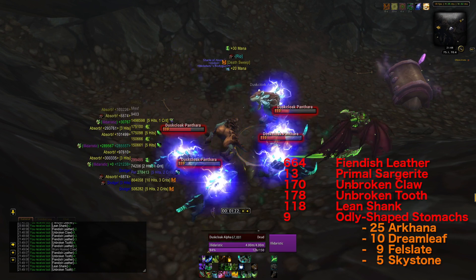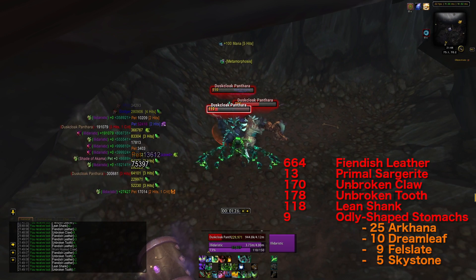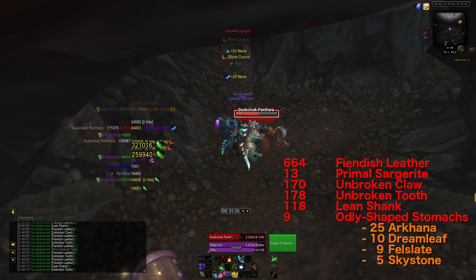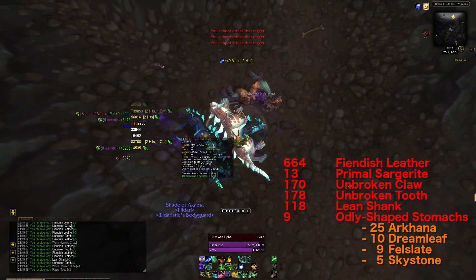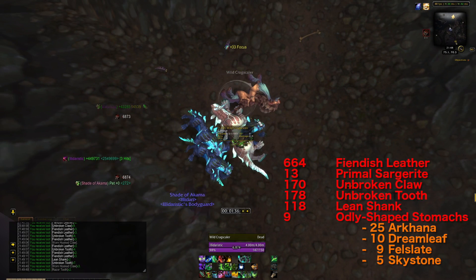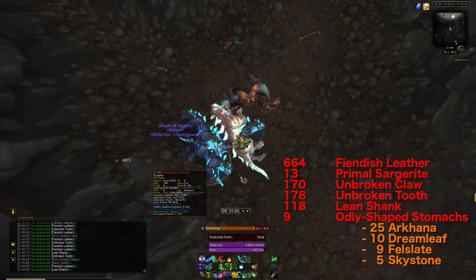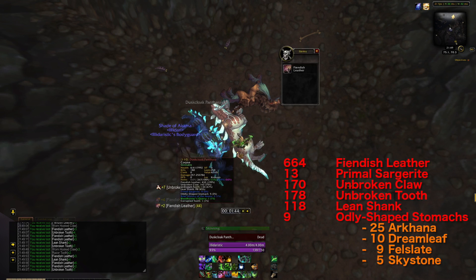After 30 minutes I ended up with 664 Fiendish Leather, 13 Primal Sargerites, 170 Unbroken Claws, 187 Unbroken Tooths, 118 Lean Shanks, and 9 Oddly Shaped Stomachs — which gave an extra 25 Arcana, 10 Dreamleaf, 9 Felslate, and 5 Skystones, which is a welcome extra.